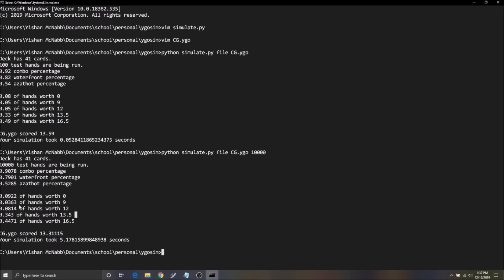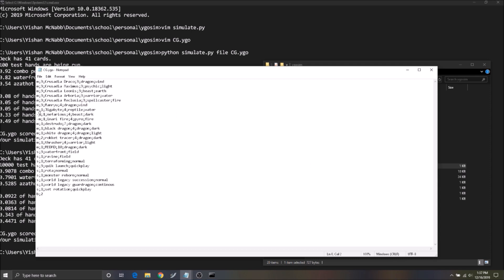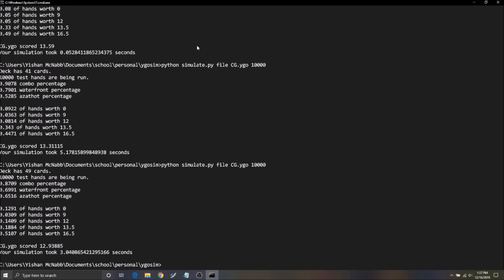I wanted to show what happens inside the code. We're going to change the deck — adding Gigabyte, Nefarious, and Inari Finer, three of each, to see how it affects probabilities. Our deck is now 49 cards running 10,000 test hands. You can see our combo percentage dropped, we brick about 3% more, Waterfront percentage is lower, Azathot percentage is lower, and our deck score dropped. We complete our goals less, the deck scores less — this is an example of a bad, inconsistent deck with too much fluff.